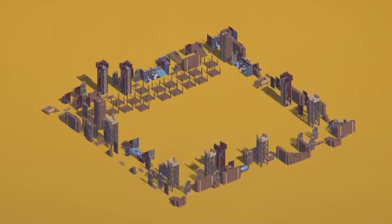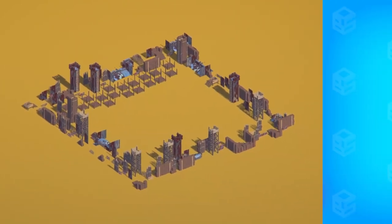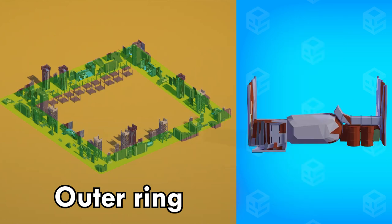I created three zones in the camp: the outer ring, inner ring, and the center zone. Every ring has different asset types that can be spawned. For example, the outer ring is made out of walls, towers, and other defensive structures.